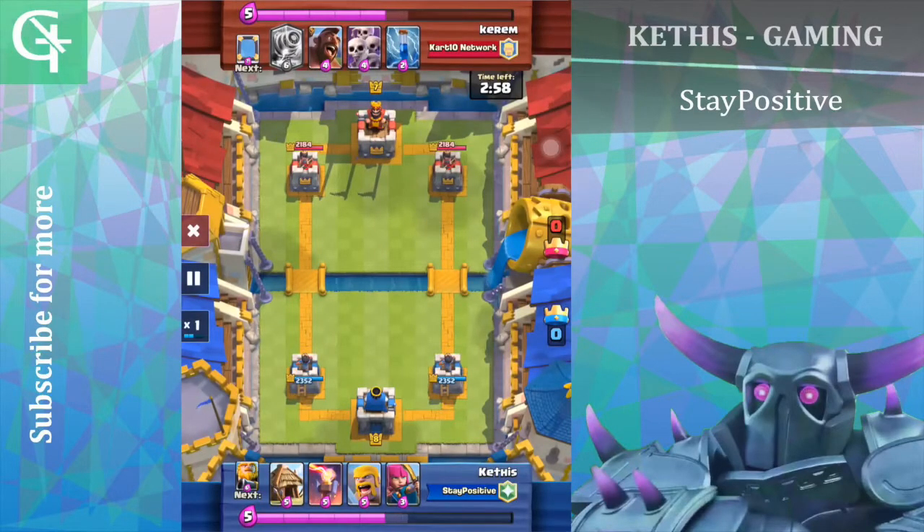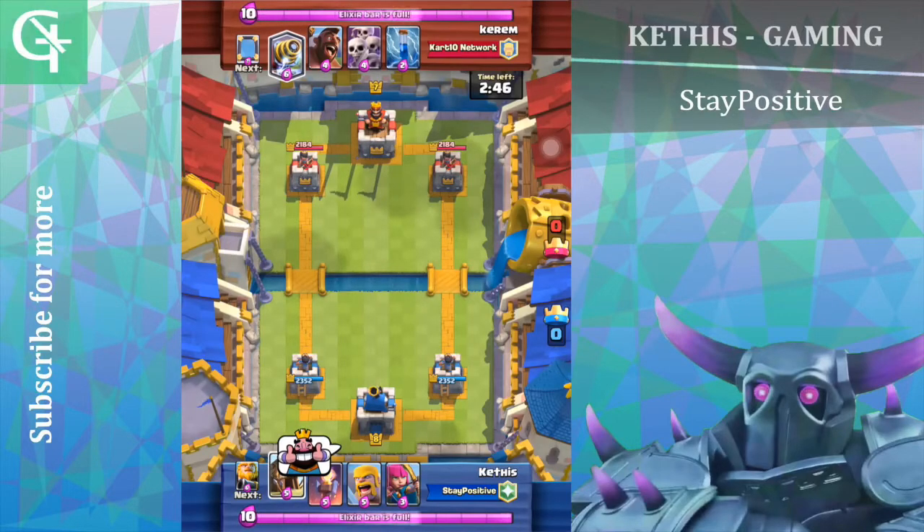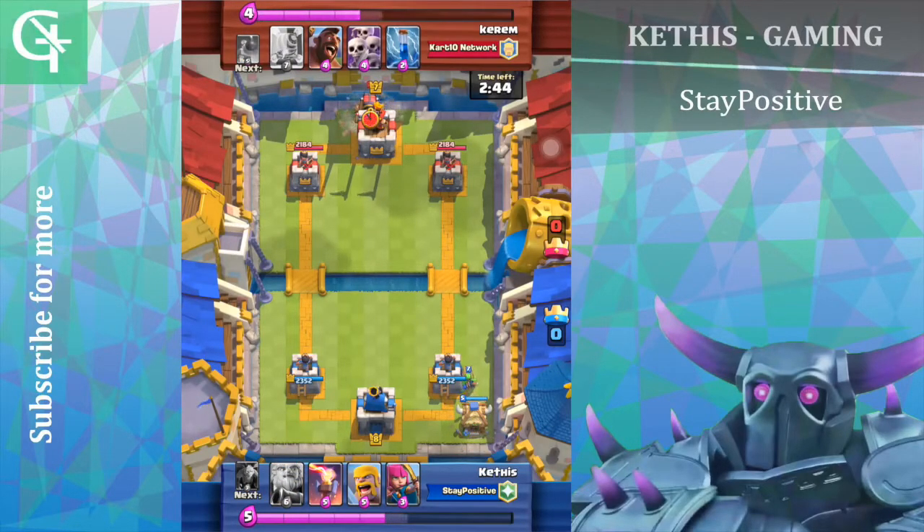Alright, so in this replay, I was facing Kareem from Kartan Network and I started off by wishing him good luck, which is something you guys should do to seem friendly. So we just build up our elixir and I'll put down my goblin hut.